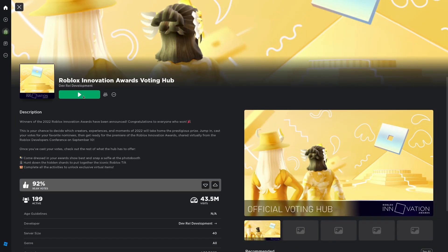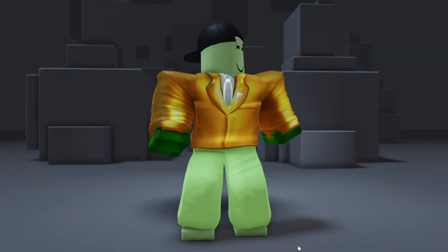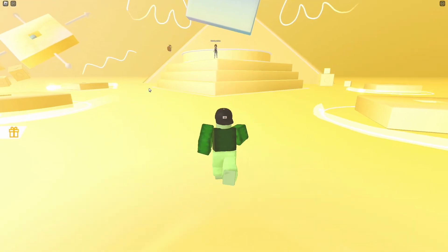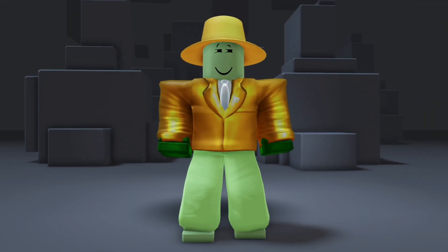Let's go to Roblox Innovation Awards. As soon as you enter, you'll be rewarded with your very first UGC item, a stunning golden jacket. Next, head over to the stage where you'll unlock our second UGC item, a dazzling gold hat.